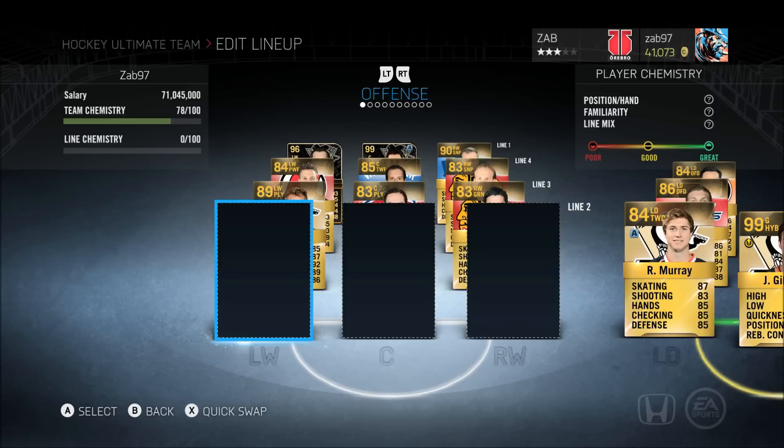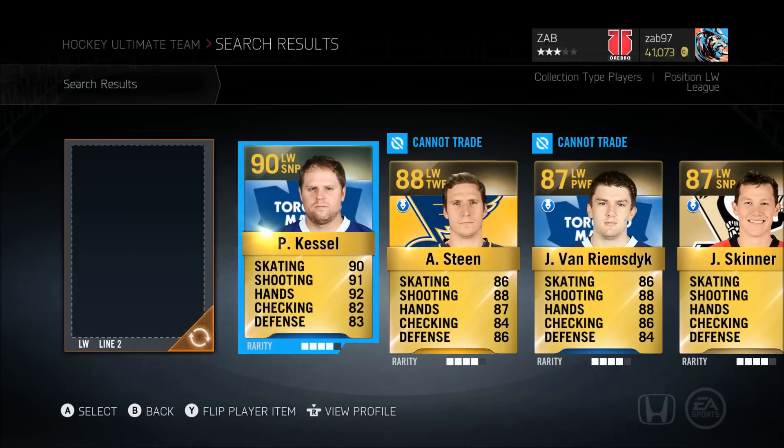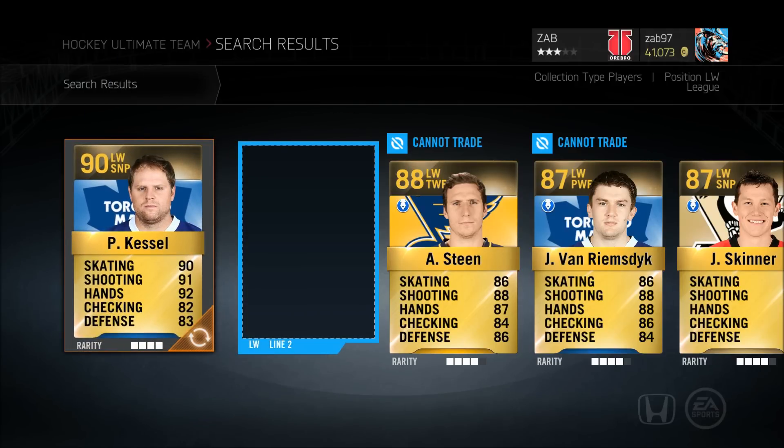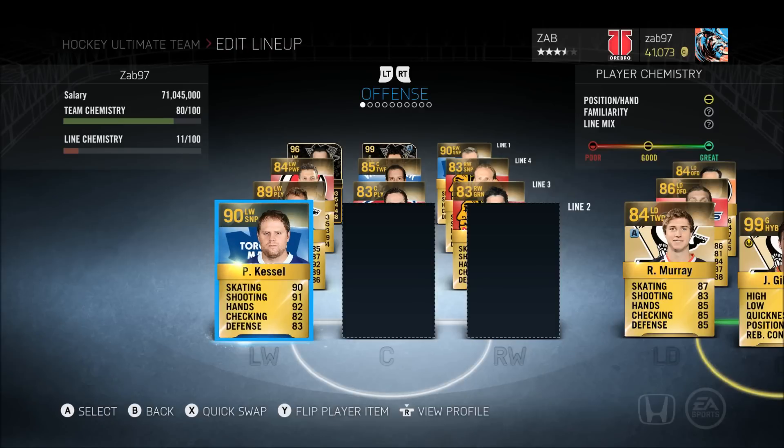Let's start with our left winger — he's technically a right winger, so look him up as right wing sniper USA and you'll know exactly who it is. If you can buy him already on left wing, buy him; if not, switch him to left wing. It's Phil Kessel — 90 overall, left wing sniper. 90 skating, 91 shot, 92 hands, 82 checking, 83 defense. He's super fast and has one of the best wrist shots in the game.